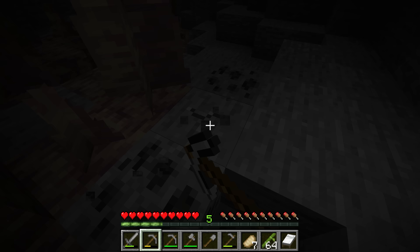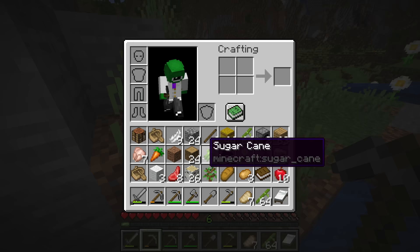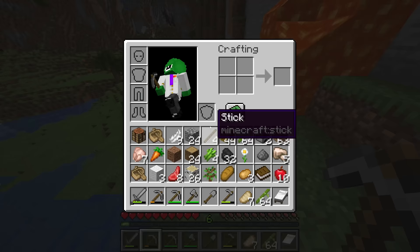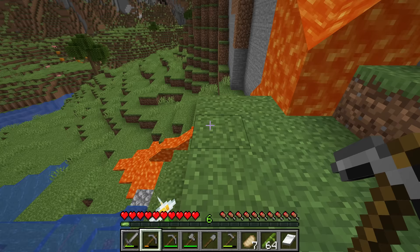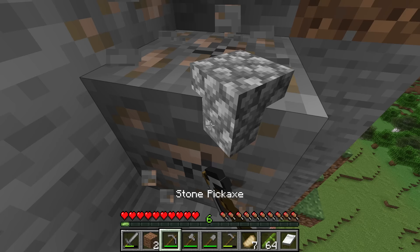Running out of torches is a bad idea, so grab maybe half a stack to a stack of coal before you head down. Also important is collecting a large amount of logs, as there's not usually a very good wood source underground unless you're near an abandoned mineshaft. Collecting iron inside Minecraft can take a long time, so just be sure that you're not grabbing too much when you could find it much more efficiently later on.